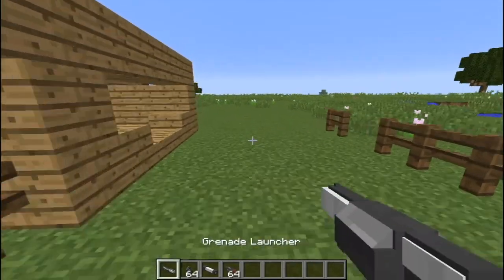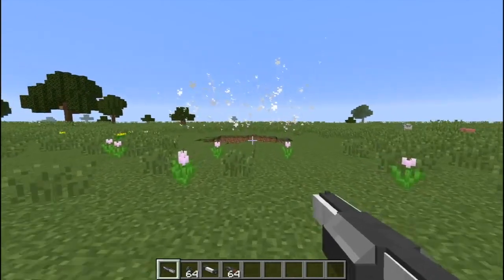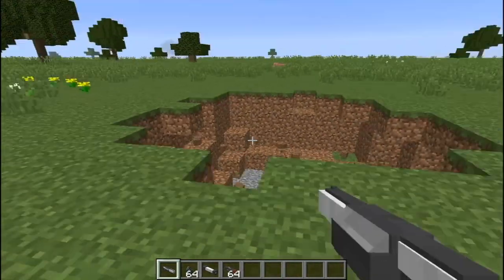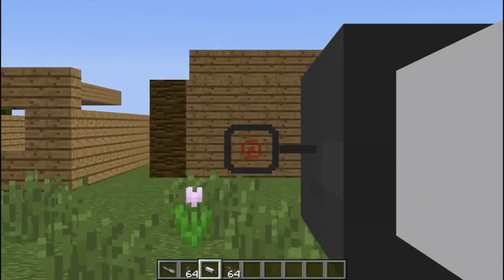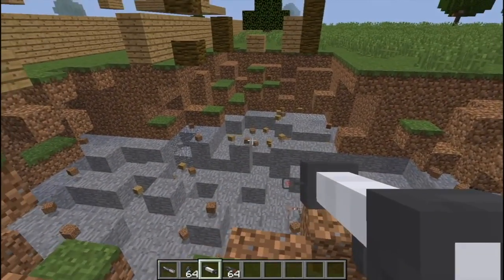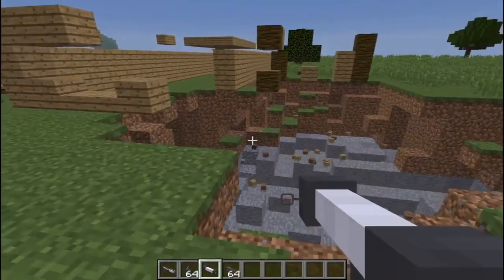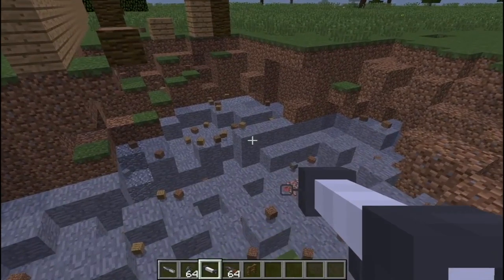The grenade launcher is more for close combat — it fires at about a 45-degree angle, goes a decent distance, and makes an explosion about two to three times the size of TNT, creating a big crater. The bazooka is for long range — using the alt option it zooms in, and right-clicking fires a missile that creates a massive explosion many times larger than the grenade. It's great for sniping groups of mobs or dealing devastating damage, though missiles cost around five iron ingots each.